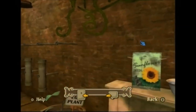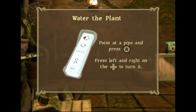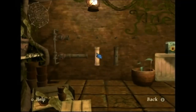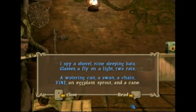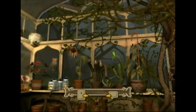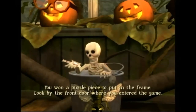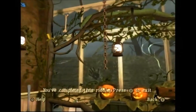Two rats. Vine. Water the plant — point at a pipe and press the A button, then press left and right on the plus control pad to turn it. Line up the pipes to get water to the plant. An eggplant sprout. A cane. You won a puzzle piece to put in the frame. Look by the front door where you entered the game. You've completed this riddle. Press the 2 button to exit.